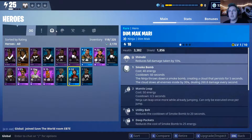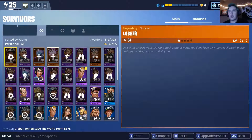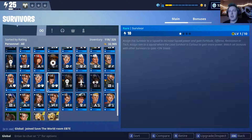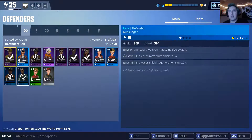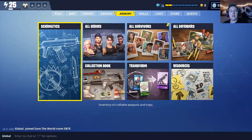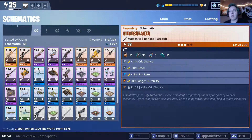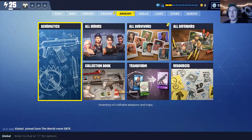I was really impressed with the redo of the hero cards, but more specifically the way they changed the survivors and the defenders. I think they made the new icons look really crisp and really nice. It would have been pretty amazing if they'd come out like this, but good on Epic Games for completely redoing the art. The new weapon schematics all look phenomenal.